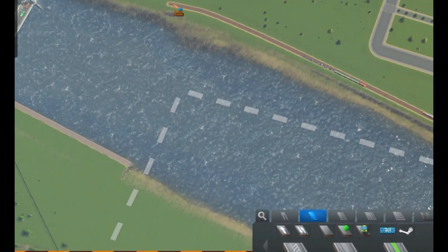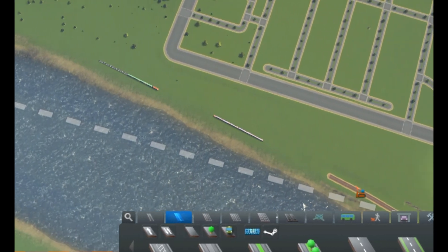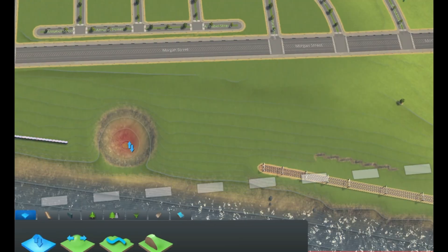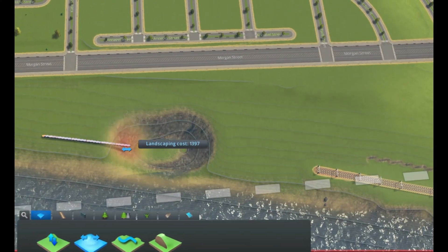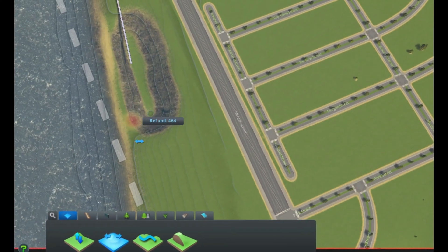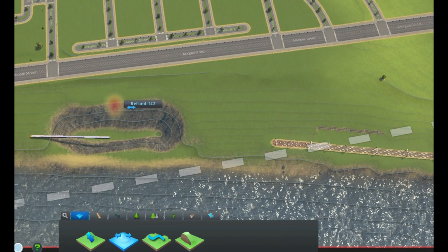I would like to get rid of the train line alongside the beachfront. To do that, I want to build a tunnel. For a more realistic approach, I would dig up some land, build a tunnel from the hole, and add in some key walls later to make it look nice.